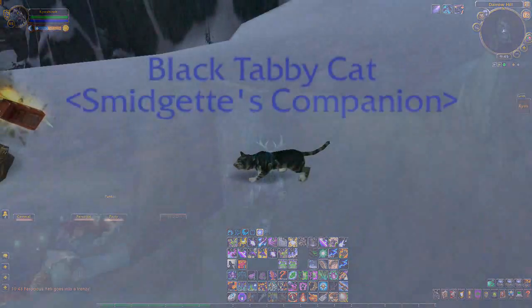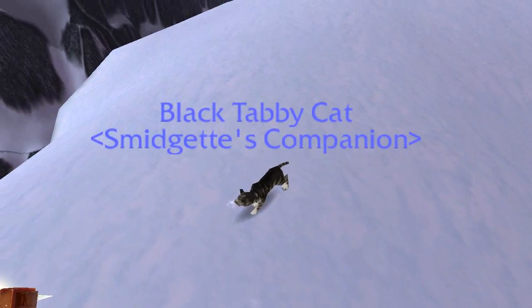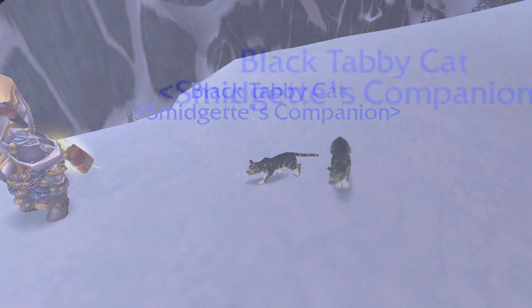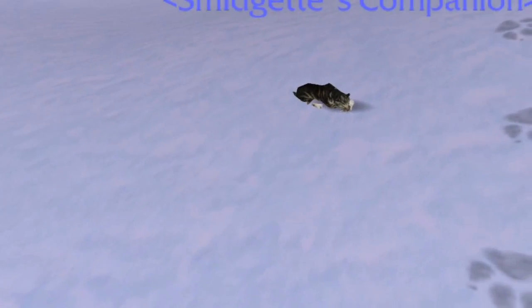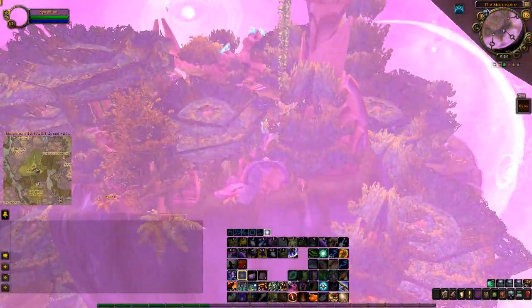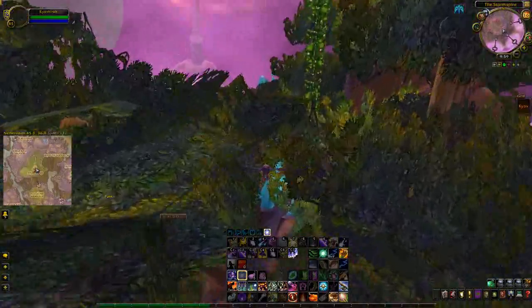There are a few areas that people suggest to go in order to farm the Black Tabby. One place is to farm the Murlocs that are along the shoreline, and another is the Yeti Cave near the middle of the map. One of the most notable farming spots is actually a group of horses that seem to spawn near the Yeti Cave.